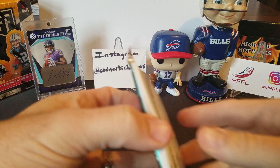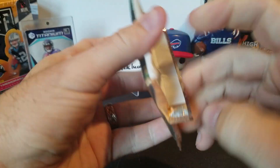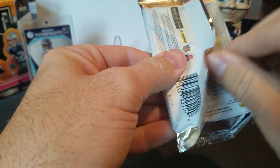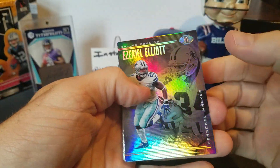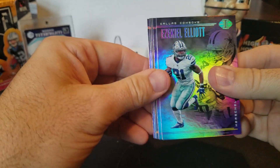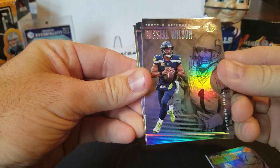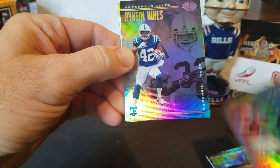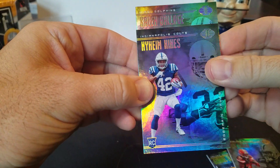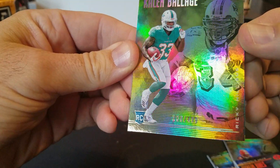Last pack — Illusions. Had a good break with some good Bills hits out of this. Nick Chubb — or will we be the one of the two packs that doesn't have a hit? Ezekiel Elliott, Naheem Hines, Russell Wilson, Nick Chubb — that's a pretty good rookie to have. Hines again. Kalen Balazs, little numbered 159 out of 499. Ricky Williams.